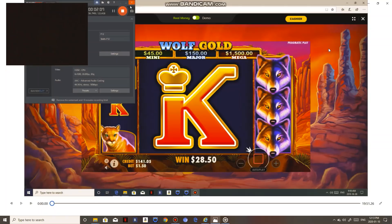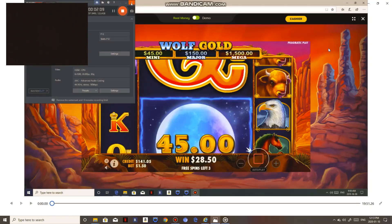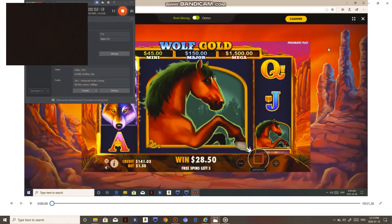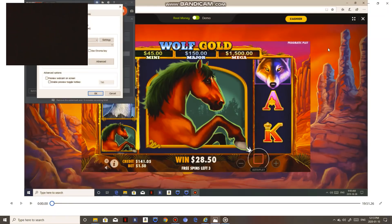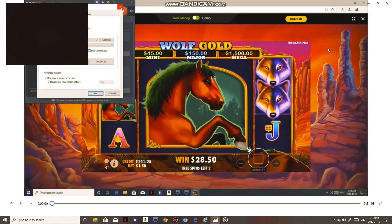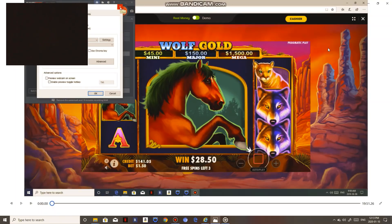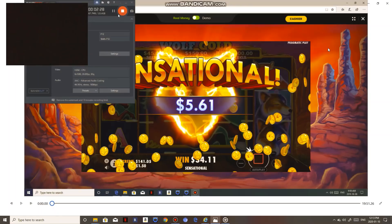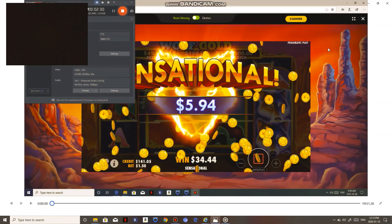In this game I learned to use the stop button right away and you're better off hitting more stuff that way. Like these horses — I never would have hit these horses before because I didn't know that. Now I do, so always use the stop button in Wolf Gold.